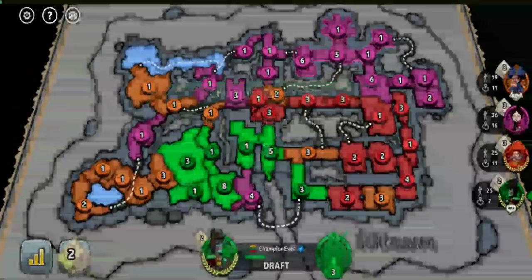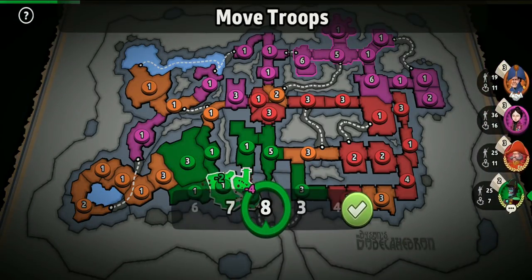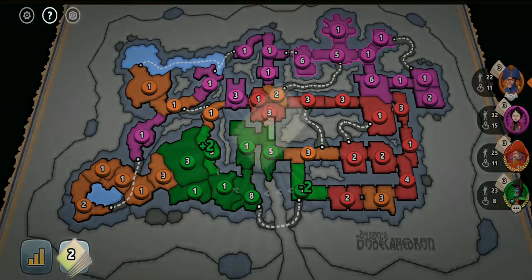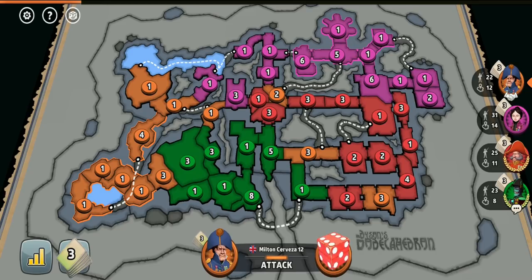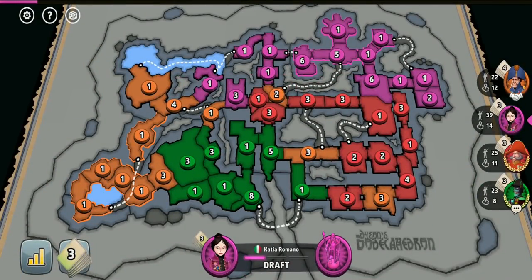Some high-rank players just want to be very passive and turtle as much as possible, even if they can invade others easily. But judging by pink's decision to invade orange, I can predict that she is a decent player who knows how to take the game into her hands once she sees an opportunity, as letting orange hold basically unprotected areas and gain the advantage over her would have just been dumb.